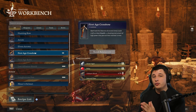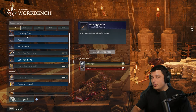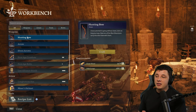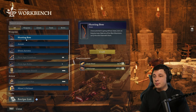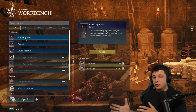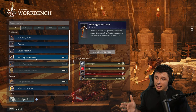First things first, what you need is a First Age Crossbow and First Age Bolts. I'm not 100% sure if this can be done with a regular hunting bow - I tried it and didn't have any luck, and there's also more drop-off with regular arrows. If you've been able to do it with the hunting bow, let me know. Around this stage you should probably be close to having the First Age Crossbow anyway, so I'd recommend getting it.